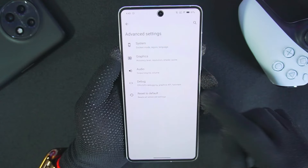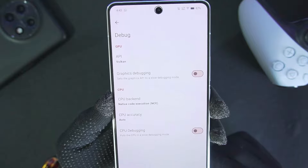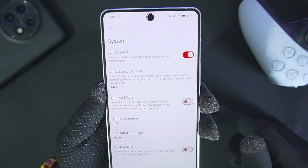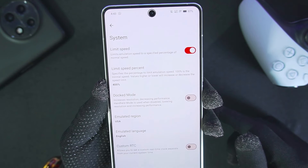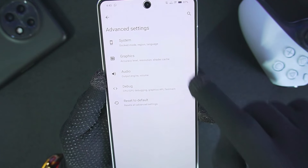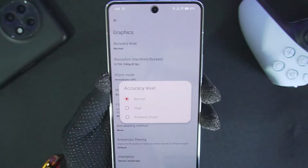I have also gotten many comments from you guys telling me that you get black screen. As for the debug setting, we'll be using CPU backend as native code execution for better performance as well as graphics. In terms of system settings, limit speed percentage has been enabled and the percent is set to 400. We'll be disabling dock mode to get better performance, and here are the main graphics settings.